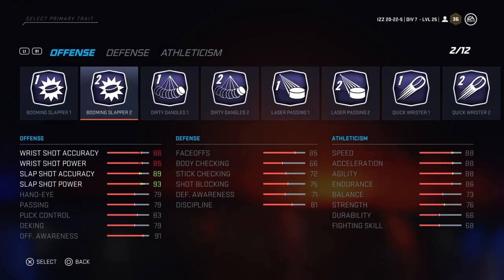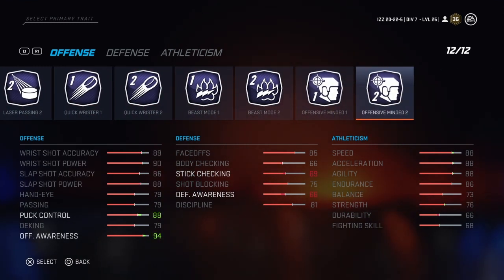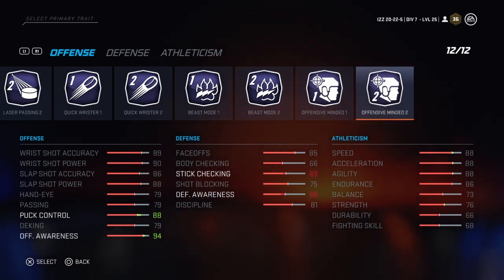I could definitely see myself using Offensive Minded with a winger or certain builds I'm working on, like an offensive defenseman build. I think puck control is a good stat to have a high rating in. Offensive awareness — like I said, I don't put too much stock into that — but if you're really going for a build focused on offense, that might be a good thing to have.